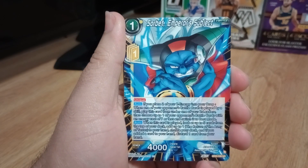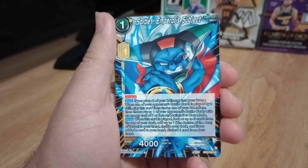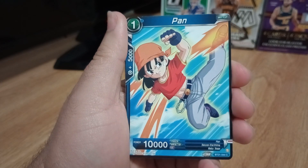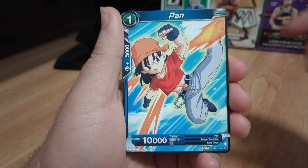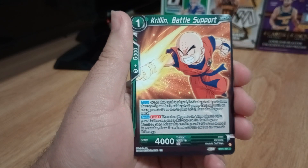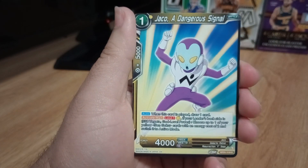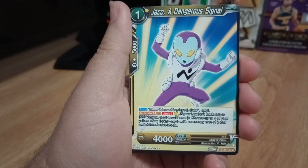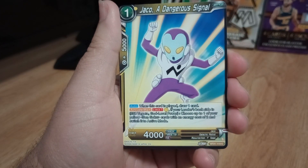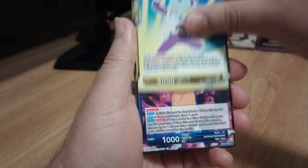Sorbet — The Emperor's Subject. This is one of Frieza's henchmen. Another uncommon. We got Pan right there on the commons. We got Krillin, Battle Support, on the common card. J.C.O., a dangerous signal — some kind of space ranger type thing. Common card.